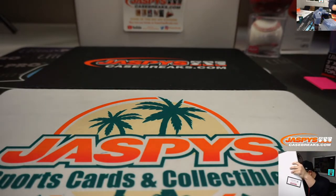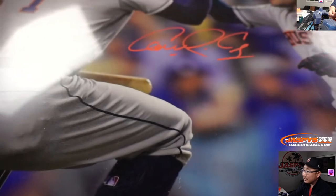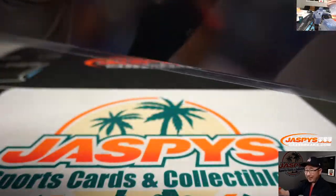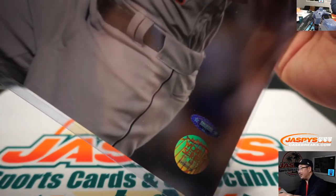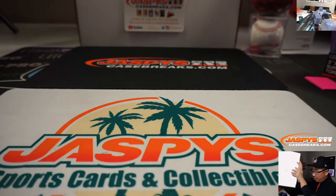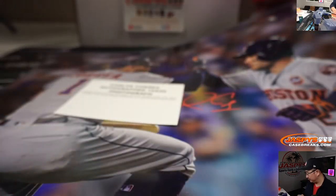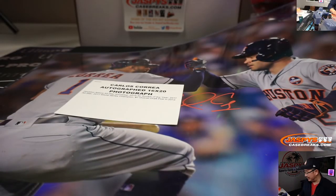This is kind of cool — they used an orange ink here. You can see his autograph at the top of your screen. Sort of a large photo, so it's kind of awkward, but there's the Carlos Correa autograph. Maybe not the best time to get this, but there is the World Series sticker, the TriStar logo, a TriStar authentication card, and the card right there. Carlos Correa autograph, 16x20 photograph — going to Jeff Norland, who won that in this break.